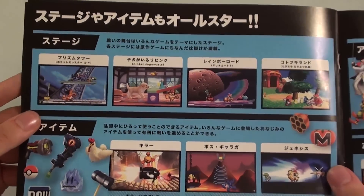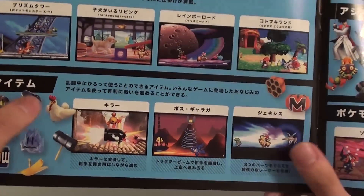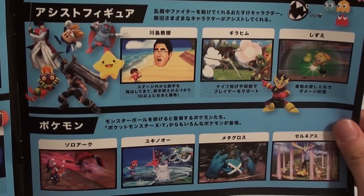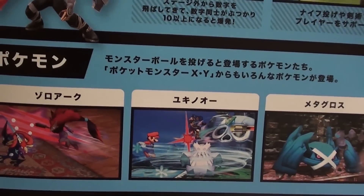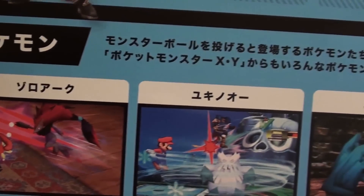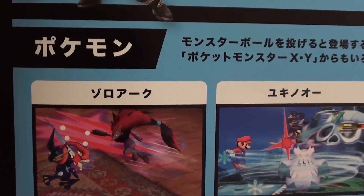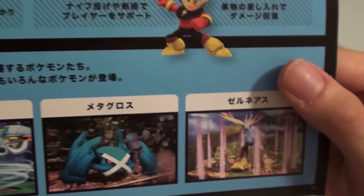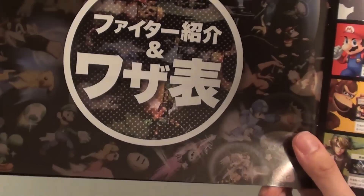What have we got here? Stages and items. All Stars. So we've got all the different stages from the different characters, which is really cool. Assist figures - I'm not sure how they come into play during gameplay, but we can check that out later. Various different Pokémon that are going to show up in the game - Monster Balls. So if you chuck a Poké Ball, various different Pokémon will show up. I'm pretty sure that it did that in previous games as well. Some people have probably never played Smash Brothers before, especially as this is the 3DS version.